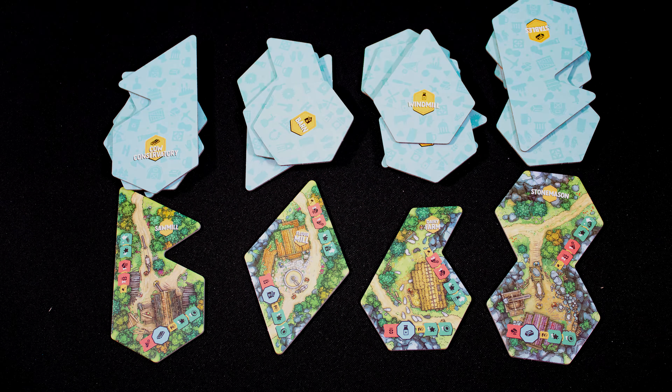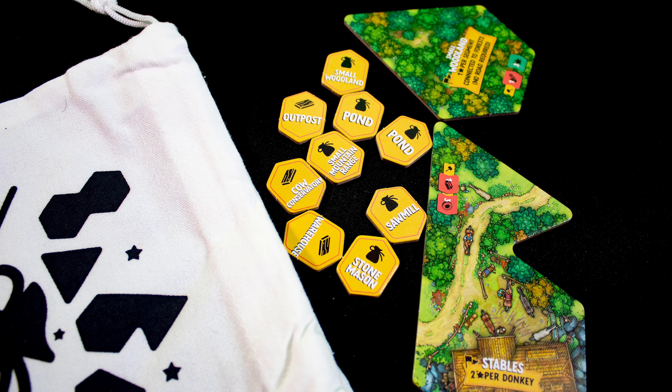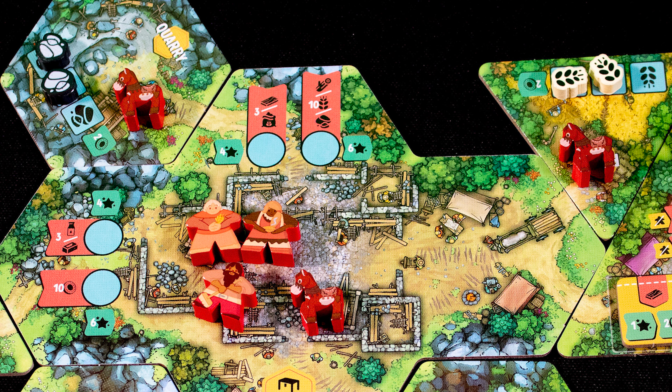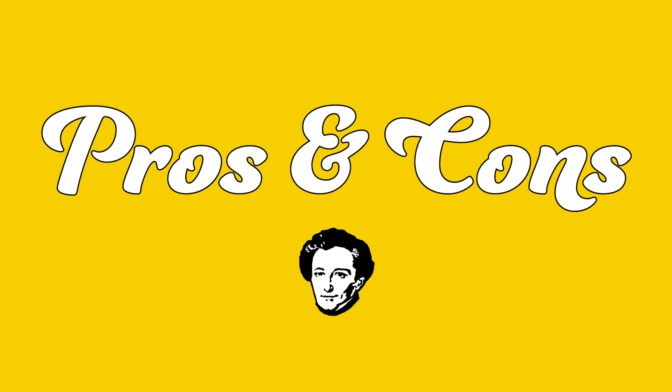Once the first advanced production building of each type is built, more buildings are added to the potential build queue. Note that tokens go in the tile draw bag, not the tiles themselves. Finally, once per player turn, you can move all your donkeys up to one space.